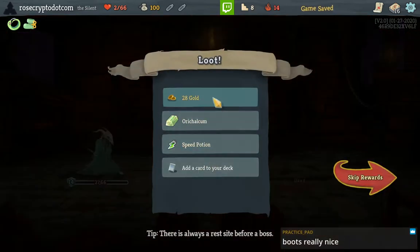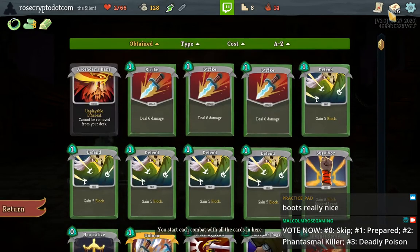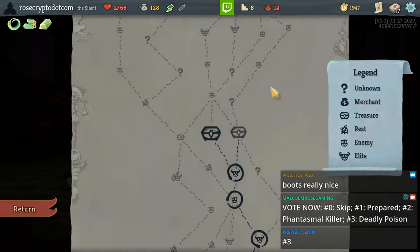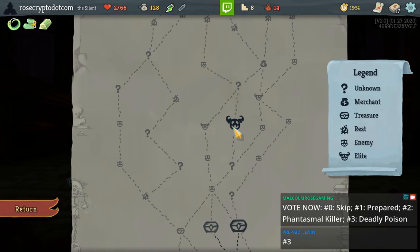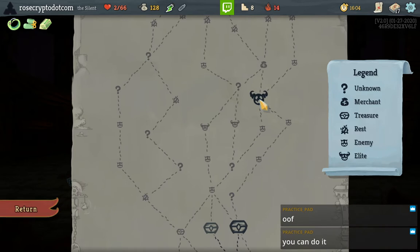Boot is actually helping — we get an Orichalcum for this, so that was kind of worth it. That's a Phantasmal Killer — I don't want to use a Phantasmal Killer even though I have Unload and Dagger Spray. We have to take the poison — yeah, you're right. I can't go to elites now. Oh shit, I just realized I'm forced to go to elites now. Oh I'm so dead.